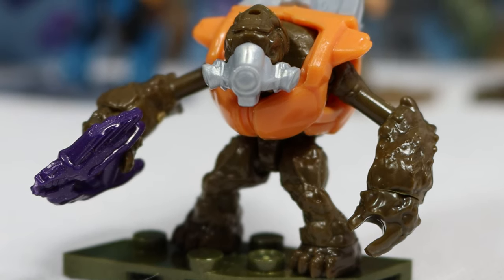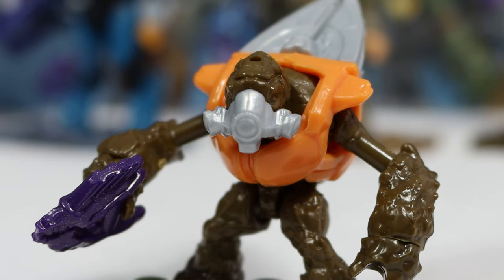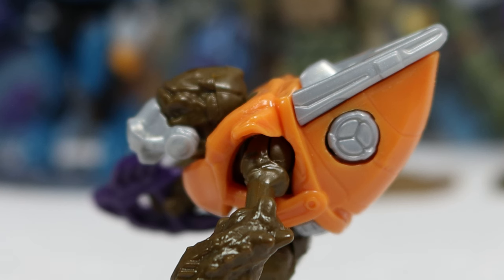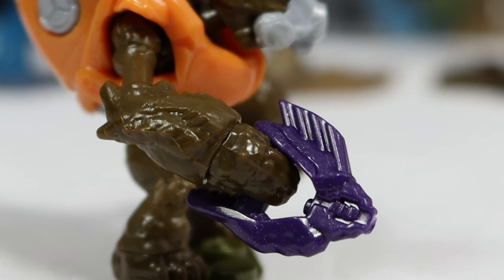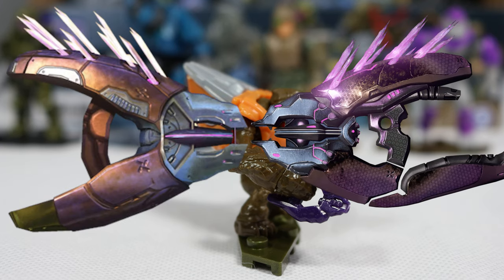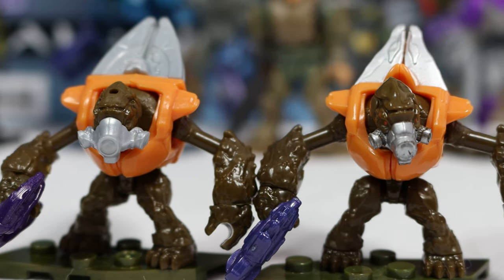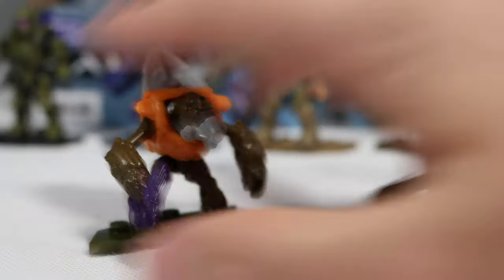Our second rare figure in this series is the Grunt. This Grunt is super awesome, modeled after Halo 3, and looks really good. The coloration is nice, and everything else is just classic Grunt from Halo Mega. From the side, the canister is three pieces and looks really good. There isn't much to say — he's the exact same Grunt we've gotten before in a different color. He comes with a needler, though technically this is the Halo 4 and 5 needler design. This Grunt also has a removable mask — I don't remember seeing a Halo 3 Grunt with a removable mask before.